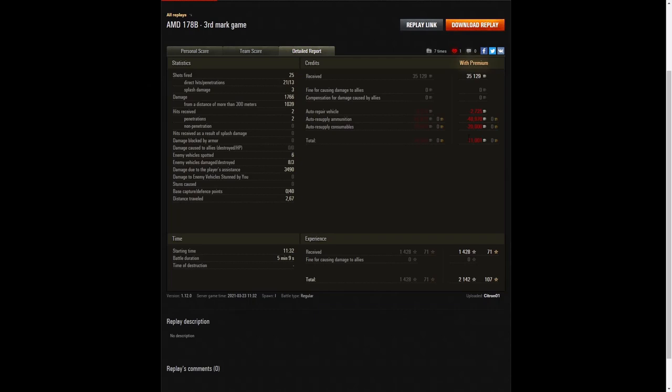He earned 1,428 experience points — 2,142 altogether. The amount of damage he did was very, very good considering this is a light tank and he was taking on the RTs, tank destroyers, and even some enemy heavies including the Tiger Porsche.